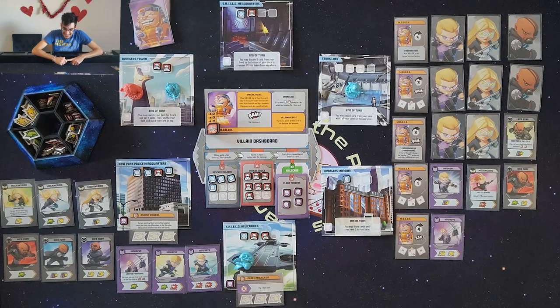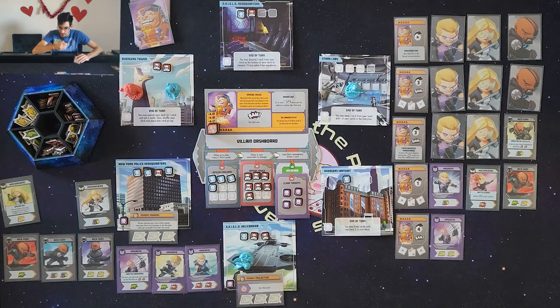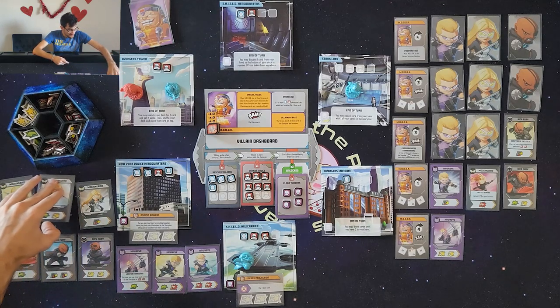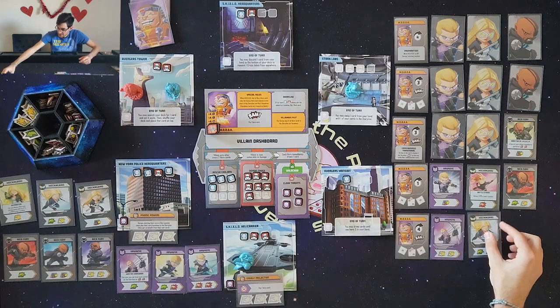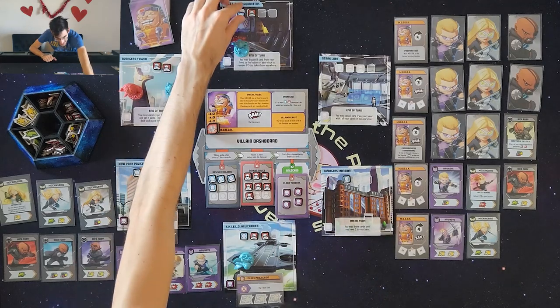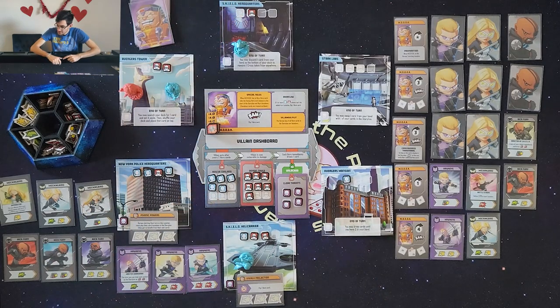Mockingbird draws the Spymaster card — next Master Plan card cannot add civilians or thugs. I also have a double heroic available. There's not a whole lot I can do here, so I play a move-heroic to swap for another heroic, then move up and save one of these civilians.